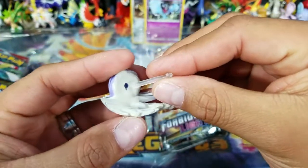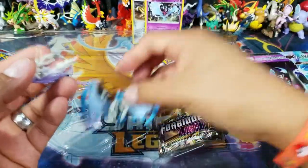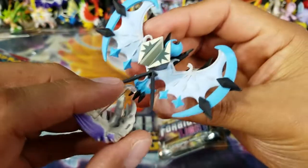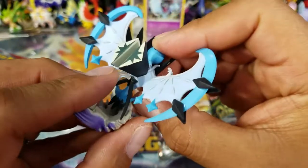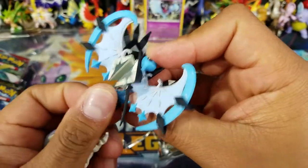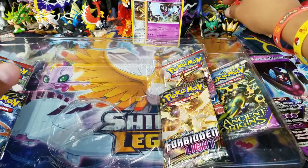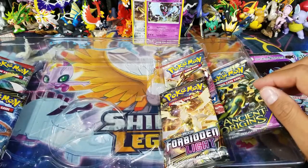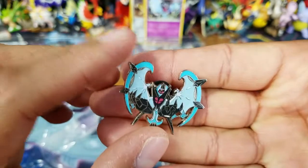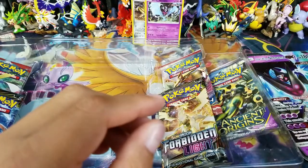Let's go ahead and put this together real quickly. I don't want to waste too much of your time, but I do want to keep it on the stand just because I want to display it during the video. I'll figure it out off camera. As you can see, the Dusk Mane is right over here in the back, so it's pretty cool. Let's take a look at the pin, which is pretty awesome — beautiful coloring, really well done pin.